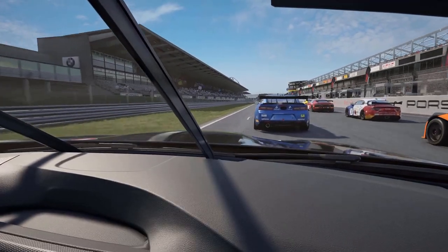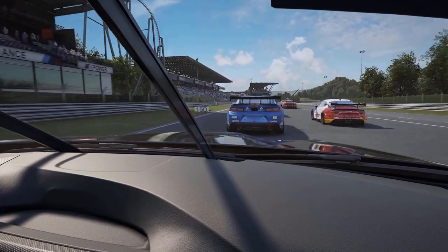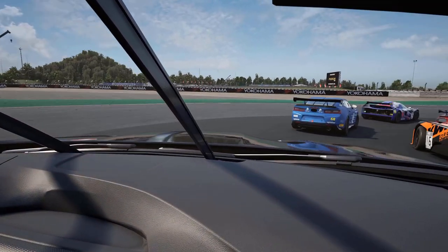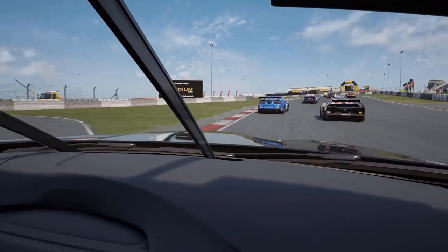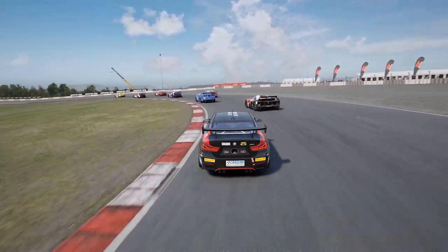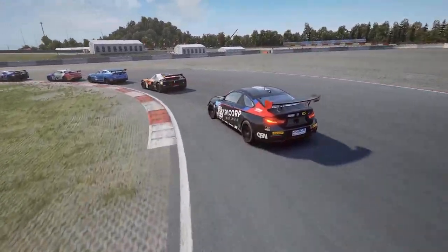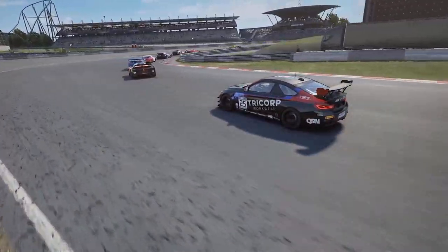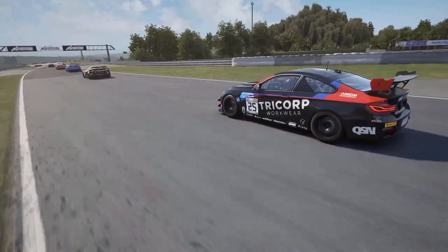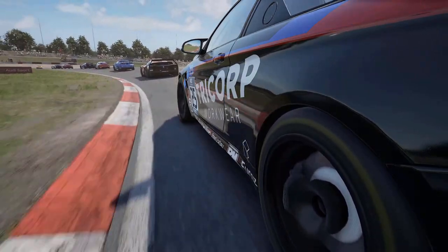The BMW M4 GT4 — well, it looks like a touring car, which makes it, as far as I'm concerned, absolutely exceptional. Nominated as 2018's Race Car of the Year at the Professional Motorsport World Expo Awards, this six-cylinder inline, four-valve, 2.9-litre engine delivers around 431 horsepower based on Balance of Performance. The car sits ever so slightly on the high side, with plenty of body roll, but it can monster those curves, making it the ideal tool of choice on many of the shorter tracks in the GT4 calendar.